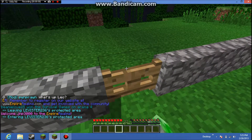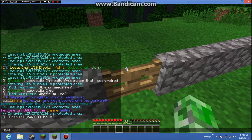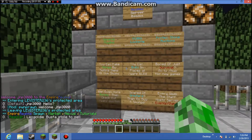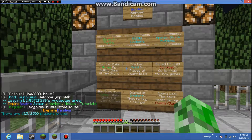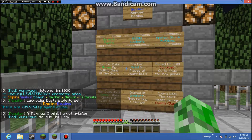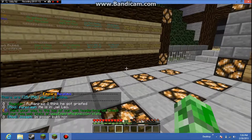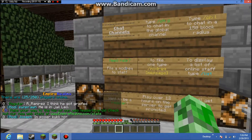Let me TP to spawn real fast. Okay, so here's really the spawn — there's no briefing, really. And this is an economy server, by the way. So you can build your house and go buy some new stuff — all that cool stuff.